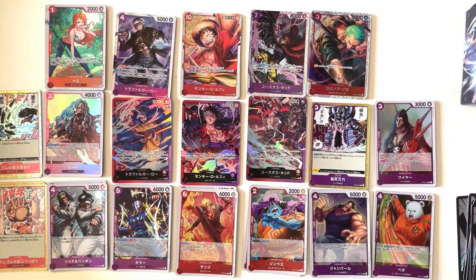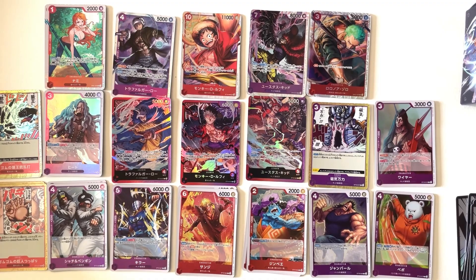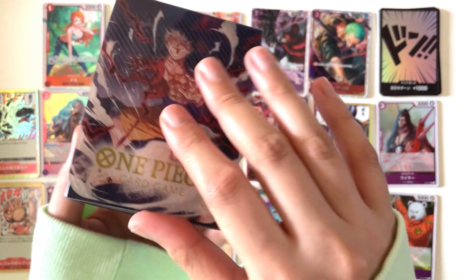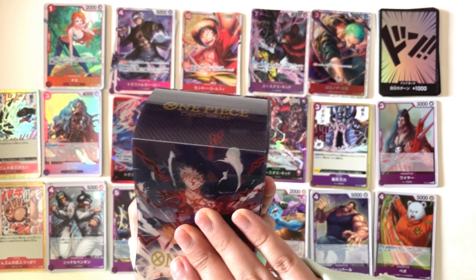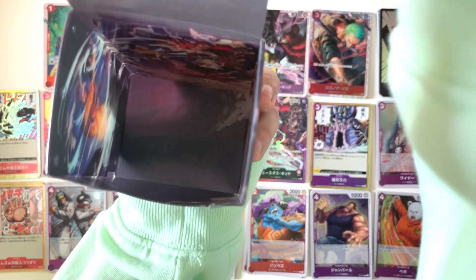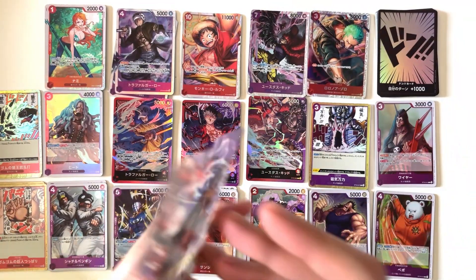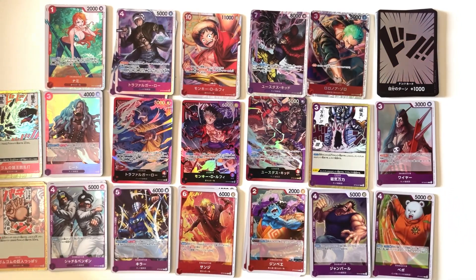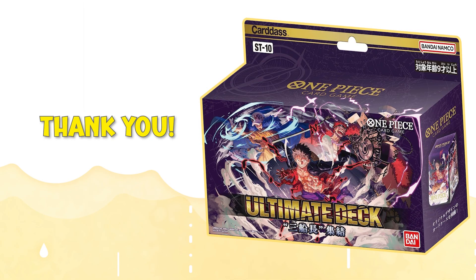And that's all the cards of SD10. Oh, and here is the deck box featuring the artworks of the Leader Cards. It comes with a nice card divider too. So that's it for the SD10, the Three Captains Ultimate Deck opening. Please like and subscribe for more One Piece card game content. Thanks for watching!